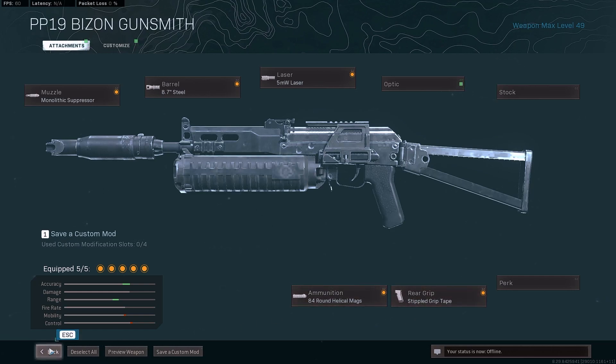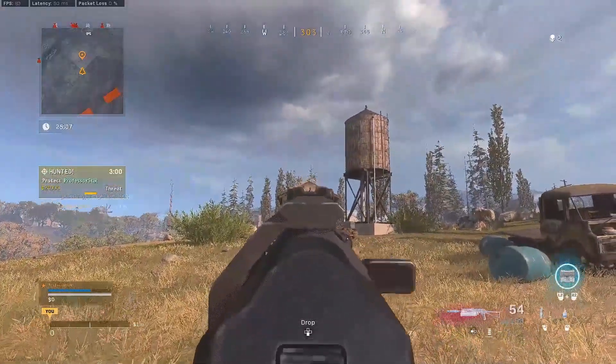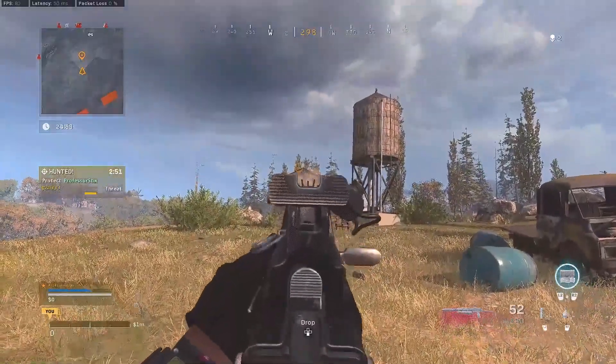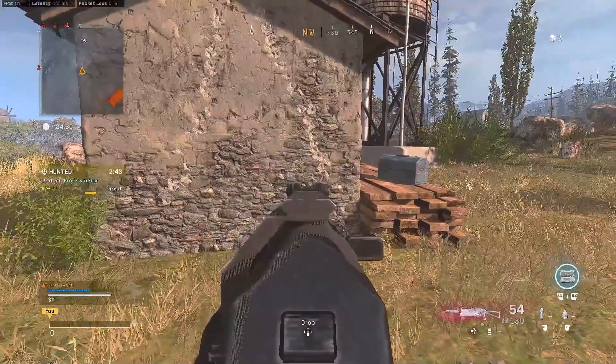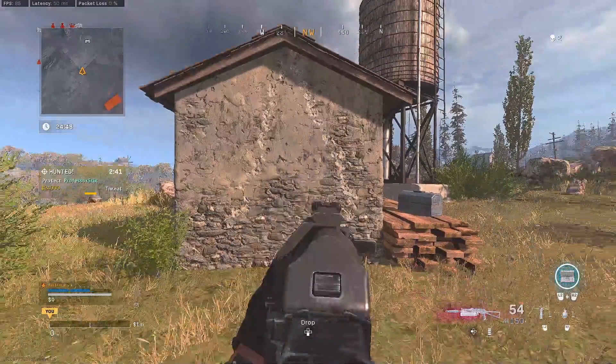Let's jump into the recoil pattern. I'm standing 15 meters away from the wall, which is the damage falloff for both weapons, so you can see what the recoil is like at this range. As you can see, the Bison goes straight up and to the right, and the Bullfrog goes straight up and to the left. The recoil is pretty simple — you're just going to be going straight up and in the opposite direction, so you just have to counteract that on your right joystick.